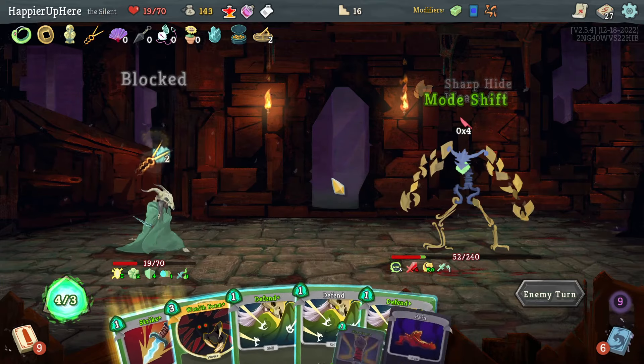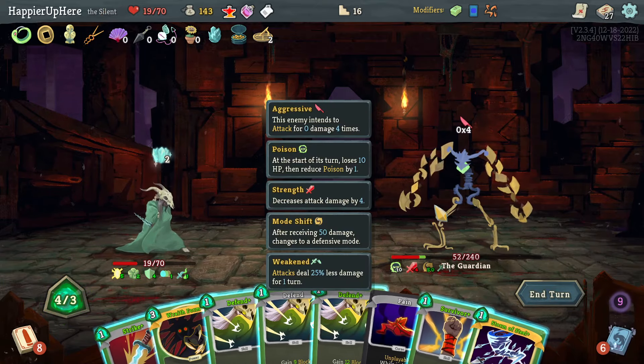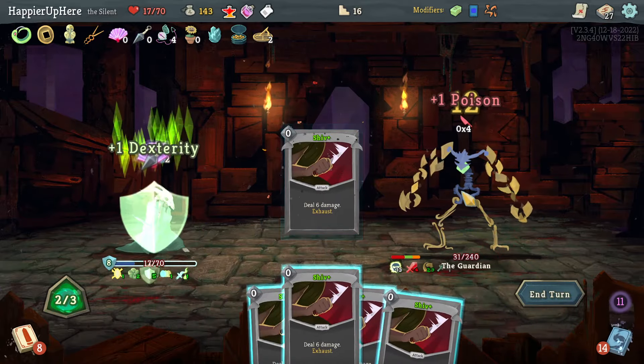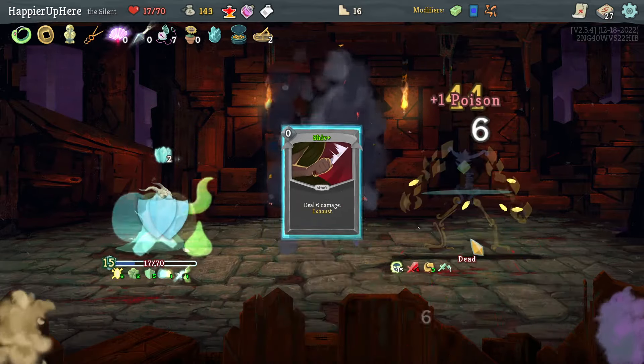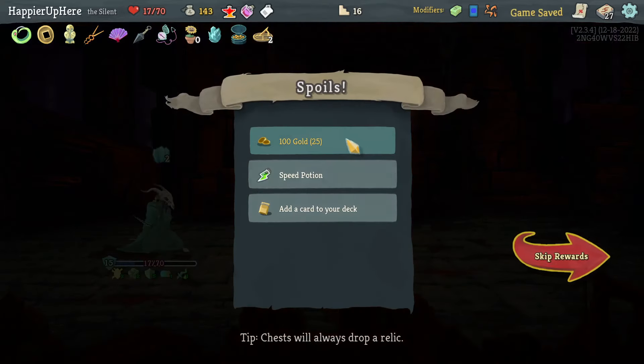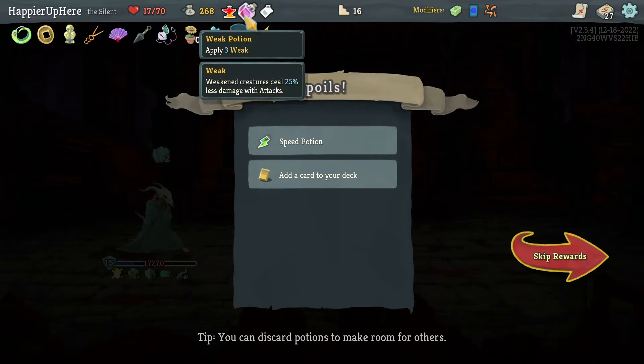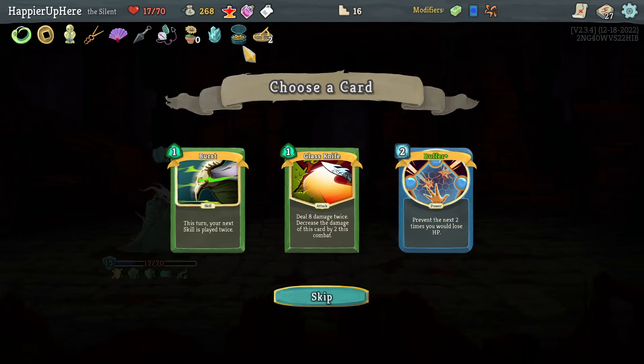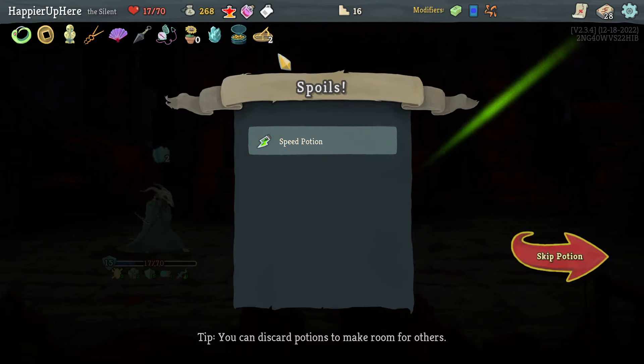The Malaise helped me — without it I think I would be in so much trouble. Let's do Strike and then Storm of Steel. Then a Venom should allow me to kill with the poison — beautiful! Perfect this one. Very happy with that. Speed Potion — I don't think it's super necessary, although with Orange Pellets I can keep that permanent Dex. Let's take the Buffer.